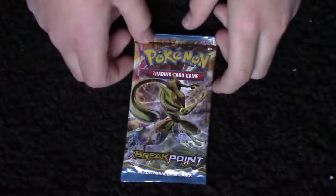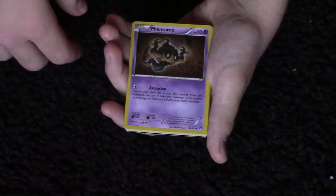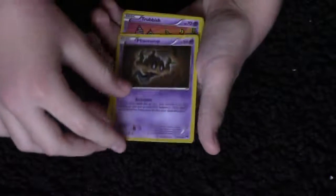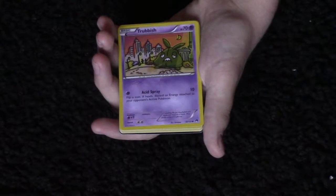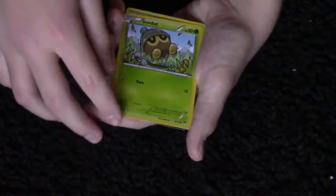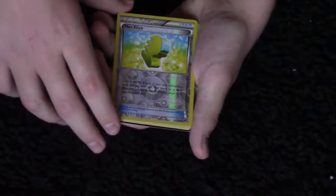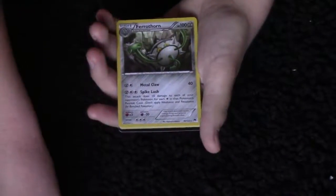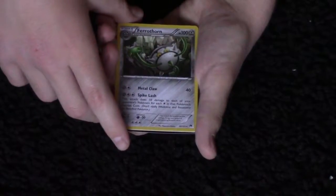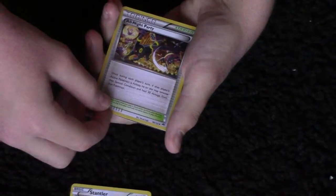And here is the last pack — it has a Greninja on the front, a Golden Greninja. This one's from Breakpoint. To start off we got an Espurr. These are Pumpkaboo — they're pretty disturbing. Okay, Treppish. Then another Tympole, then a Seedot. A Max Elixir — ooh, look at that. Then a Furret, a Stantler, an All Night Party again, and another one of these Tauros. And that's it.